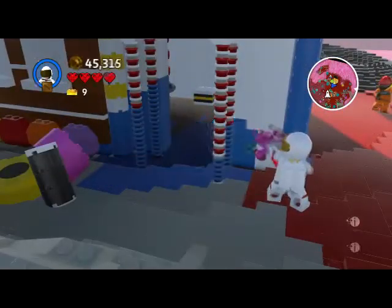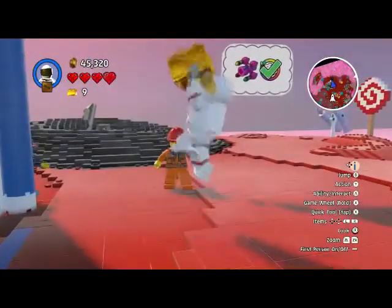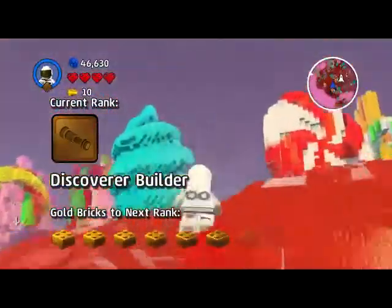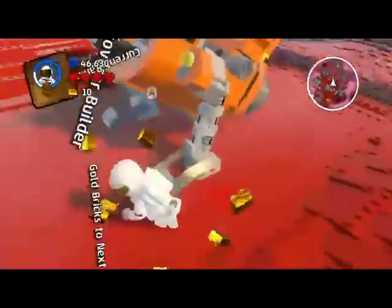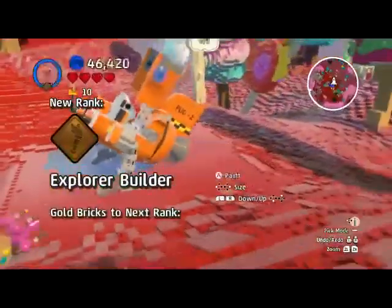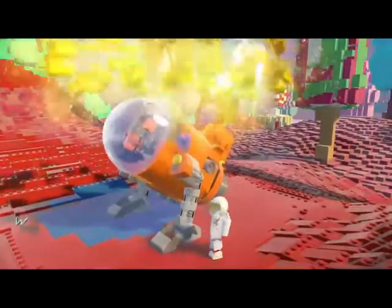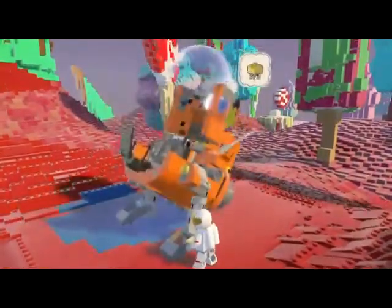Alright, wait there. We'll take this to the spaceship. Done. One, two, three — 10 gold bricks! This will power up the rocket and give it enough energy to reach an unlimited number of new worlds.